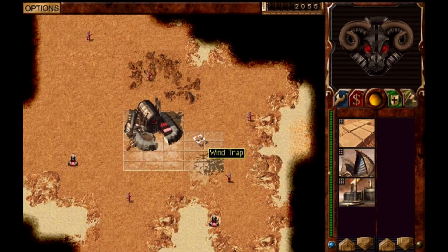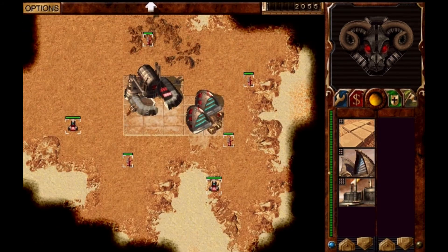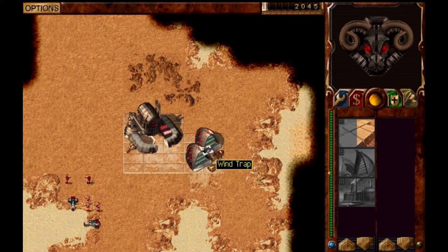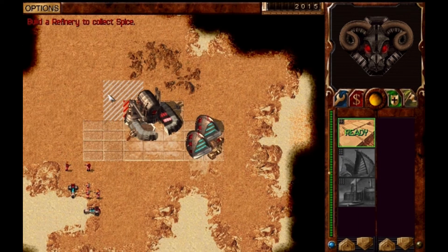Dune 2000 is like any other strategy game. You build structures and then you build units from those structures. Your goal is to defeat the opponent, and that is done by simply destroying every building the opponent has — at least in most cases. There are of course campaign missions where you need to do something specific.